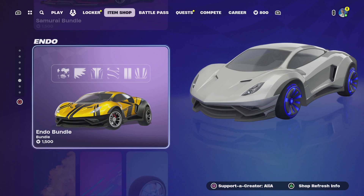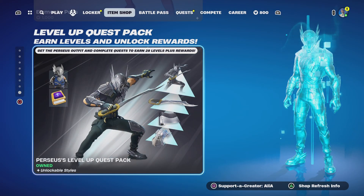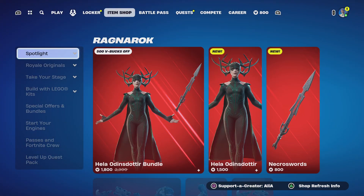We've still got the special offers and bundles. At the bottom we've got the Samurai, the Endo Bottle with accessories, Fortnite passes and Crew, and last but not least the Perseus Level Up Quest Pack. I think we did pretty well last night, especially getting two brand new Marvel skins.